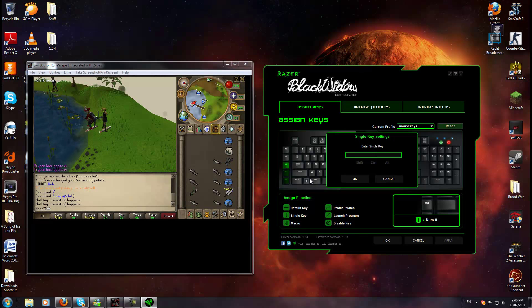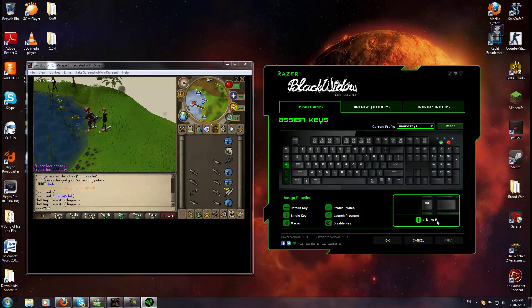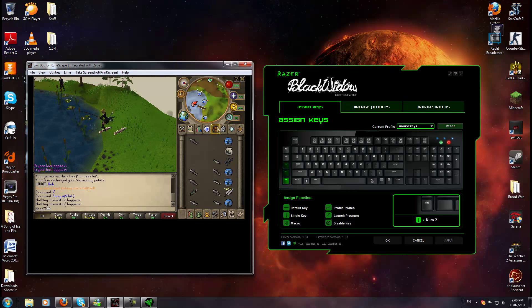I've mapped Control+8, Control+5, and Control+2 to macro keys. So when I want to drop my inventory I just press those macro keys one after another — 5, 2, 5, 2 — and it feels effortless. Hope that helps, thanks for watching, subscribe if you like it.